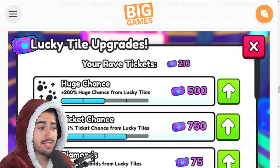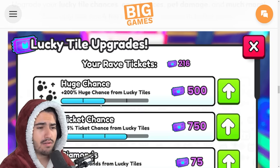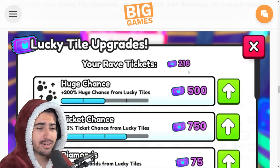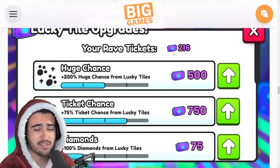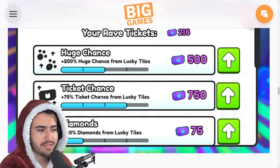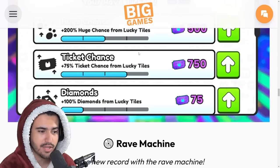This is what the upgrade machine is going to look like. As you can see from the picture, it says plus 200% huge chance from lucky tiles. I'm going to assume these tickets are untradeable, so you can't just buy them from the trading plaza. Either way, it looks like you can afford multiple tiers. The strategy seems to be to upgrade the ticket chance all the way to max first so you can keep getting as many tickets as possible and then get all the other upgrades.